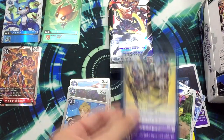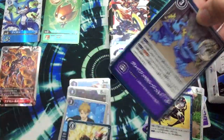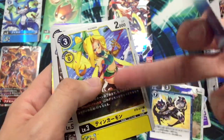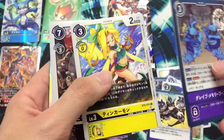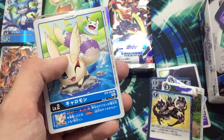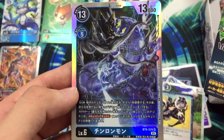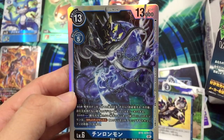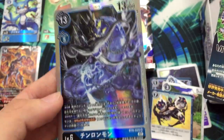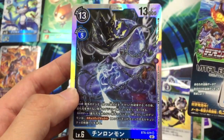Uncommon, uncommon. Nice Stinker for the Peterman combo. Big Mame one, uncommon. Sick — Chironmon! That in English has another name. Oh my god, I can't wait to play this card. Exe Blaumon to have an awesome deck that will reduce the digivolution costs.